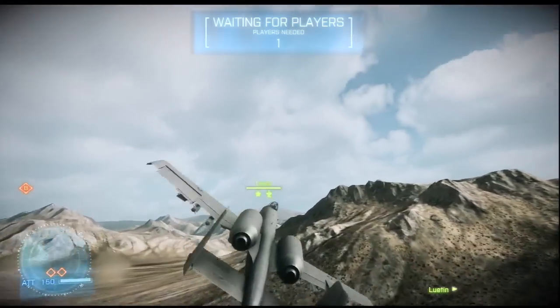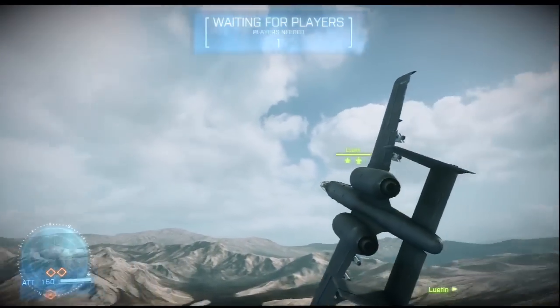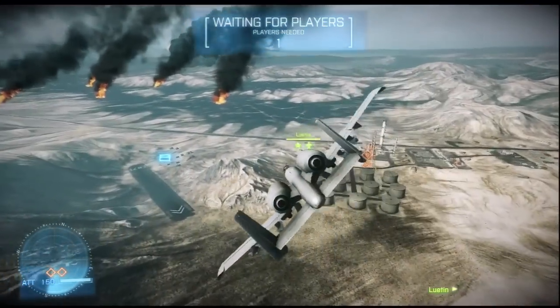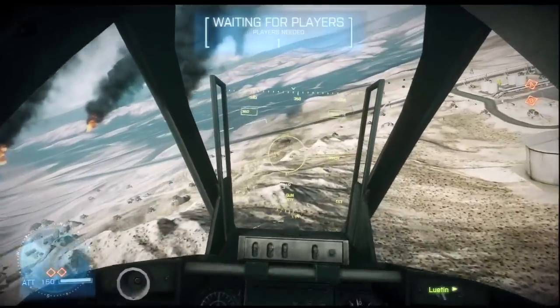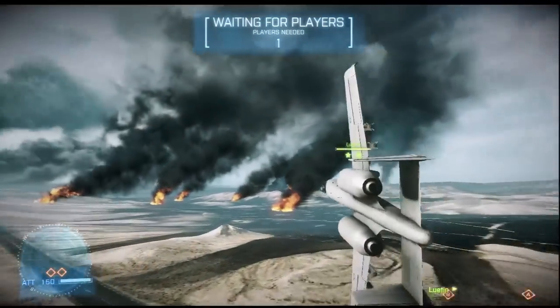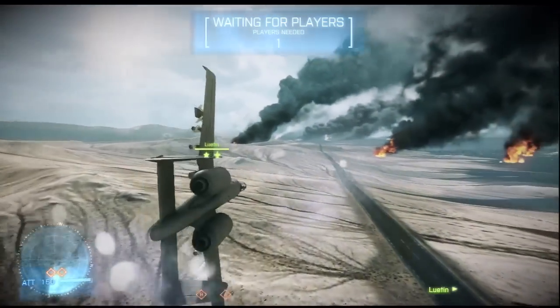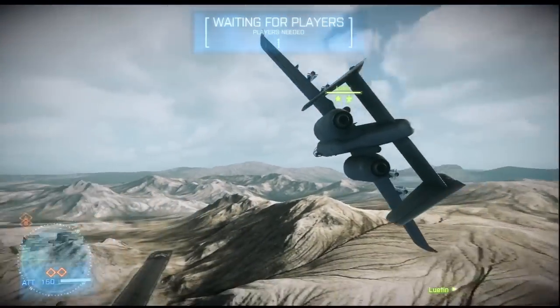There are several key things worth remembering from both defense and attack perspectives. As we come over here you can see this hill that we're flying right over — that hill tends to be camped out by snipers and all sorts, but you really don't want to do that. It's only going to make the game go on and on and it's not really going to achieve very much.